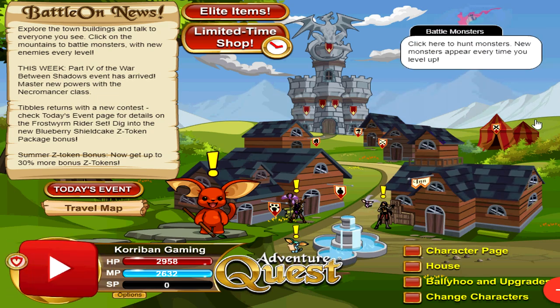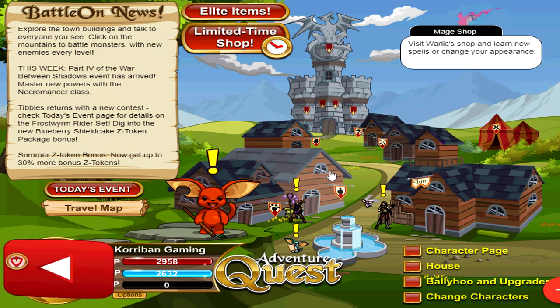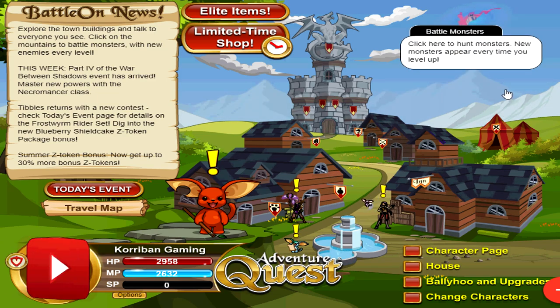Starting off, we have levels 0 to 14. At this level, you don't really have any good ways of gaining EXP. Your best bet is probably to just explore the game, have fun, and do whatever you wish. I would recommend just battling random monsters. To do that, all you have to do is mouse over to the mountains in the back of Battleon in the main town and click on it to battle random monsters. The monsters will scale to your level, so you don't really have to worry too much about it, and for the most part you should be able to beat most of the monsters here.